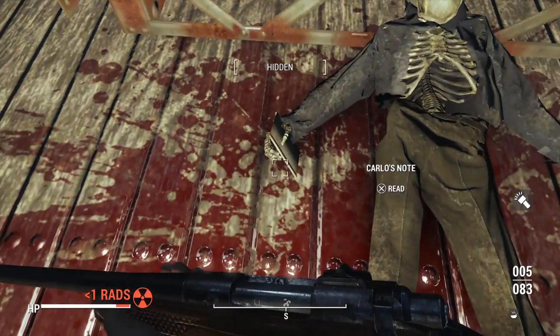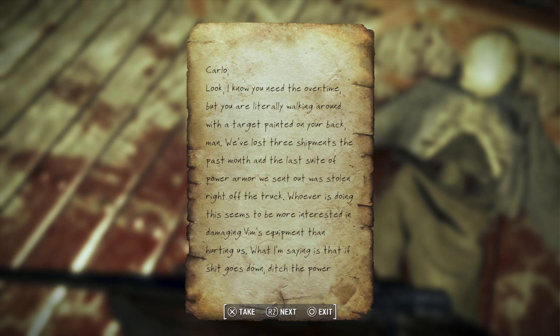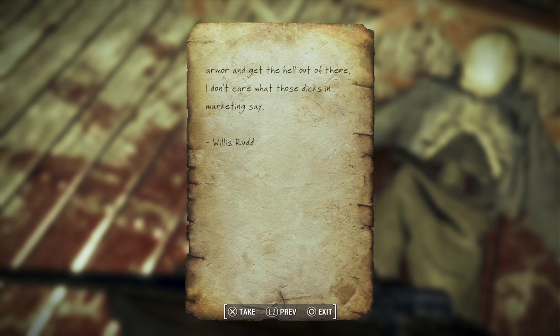First we have to read Carlo's note: 'Carlo, look — I know you need the overtime but you are literally walking around with a target painted on your back, man. We've lost three shipments this past month and the last suit of power armor we sent out was stolen right off the truck. Whoever is doing this seems more interested in damaging VIM's equipment than hurting us. What I'm saying is: if things go down, ditch the power armor and get out of there. I don't care what those guys in marketing say. — Willis Rudd.'